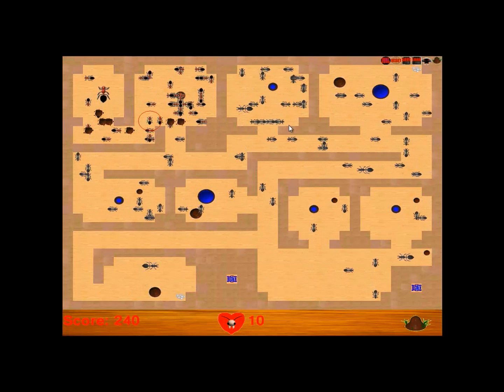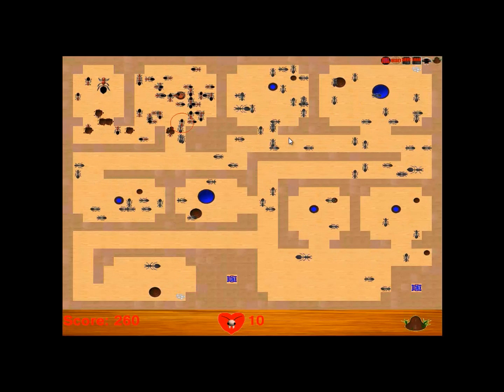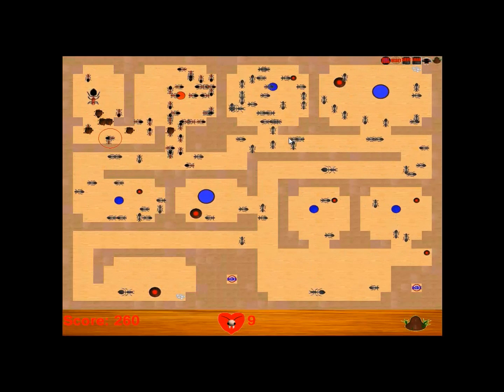As you can see, the maze is pretty much outnumbered. I have one launcher, and the black ants have one, two, three, four, five, six launchers. So they're producing a lot more ants than I am.